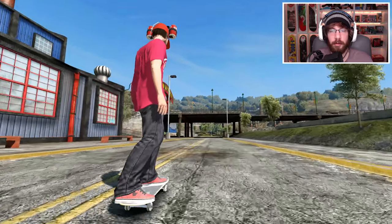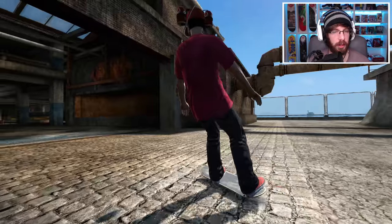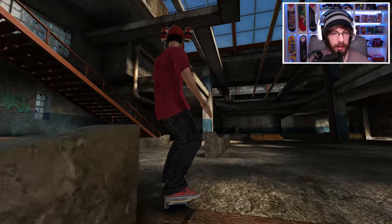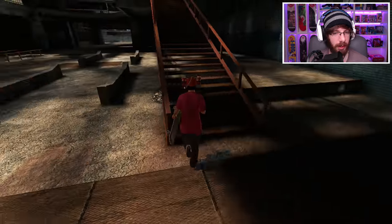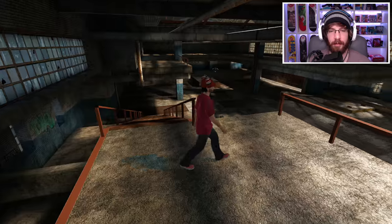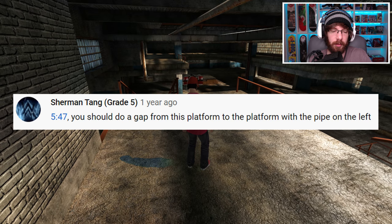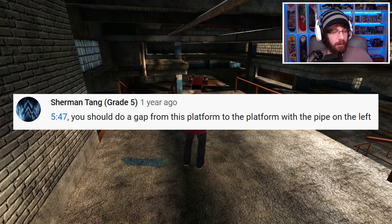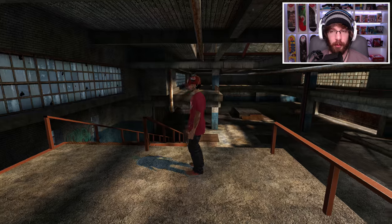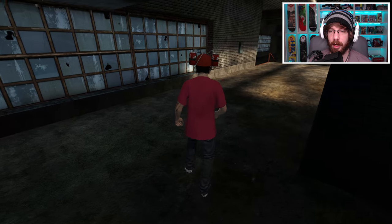That challenge reminded me of another flat gap I've been wanting to do for a long time, so let's go check it out. The gap is right here around one of these old factories. Maybe you guys recognize this stair set from a video I did over a year ago — I was just playing around on it, landing a couple tricks. In that video I got a comment from Sherman Tank saying I should do a gap from this platform all the way over to the next platform with the pipe. It's a big flat gap, and unfortunately I don't think I can stack any objects in here to gain a lot of speed.